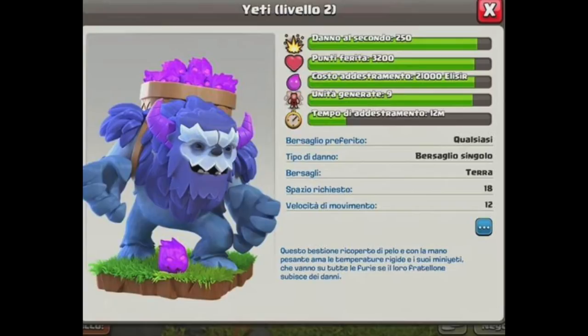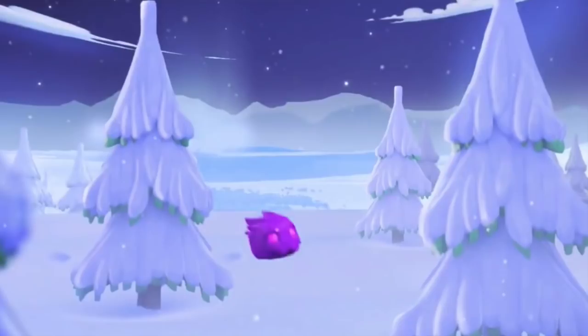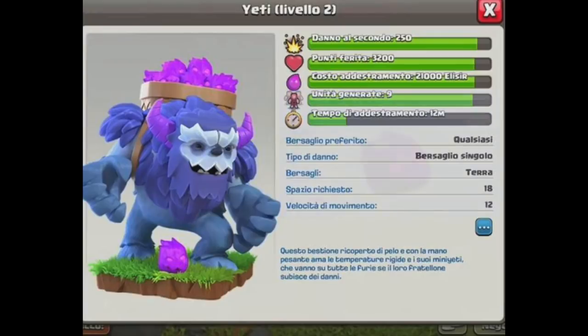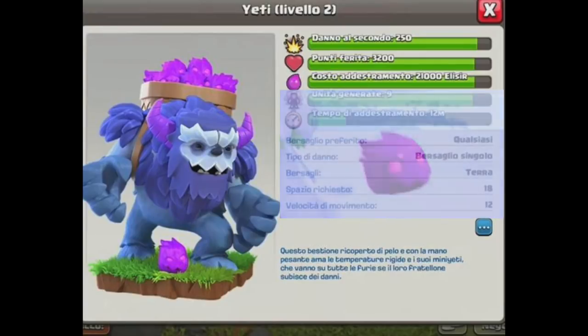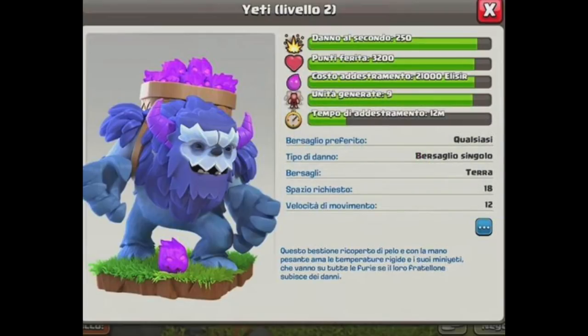Then the final straw was the elixir blobs being carried in the basket on the Yeti's back, and there's also one elixir blob at the base of the Yeti. These elixir blobs perfectly match the video that Supercell officially released earlier today — they had this video of an elixir blob hopping across the screen. I wasn't sure what that was earlier, but now it's pretty clear it was referring to this Yeti.